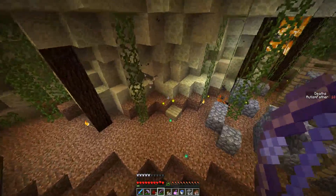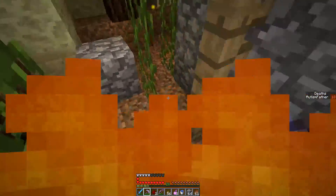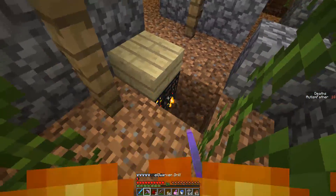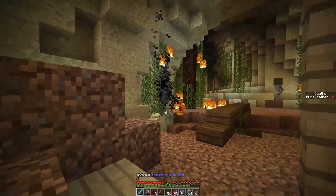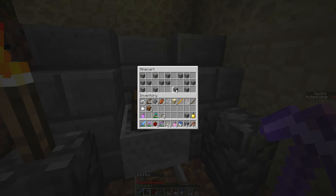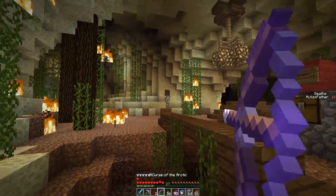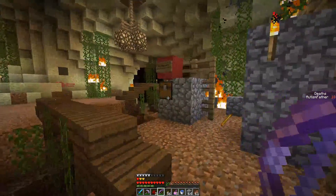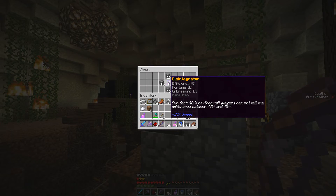I really need to get over there. Disable that. I'm really sick and tired of being on fire all the time. Glazes everywhere. Lots of cobble — I suppose I could take that. What's this? Disintegrator. Efficiency six! Fun fact: 90% of Minecraft players cannot tell the difference between six and four.